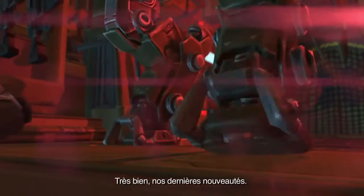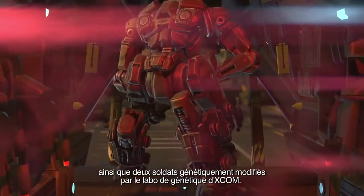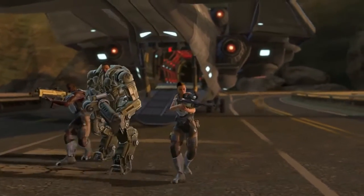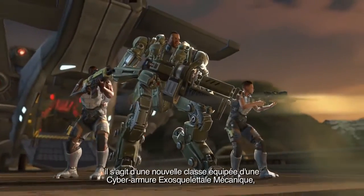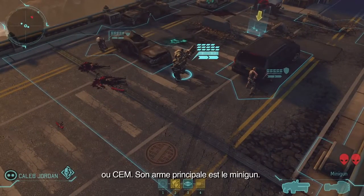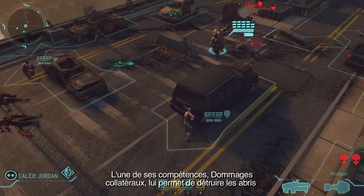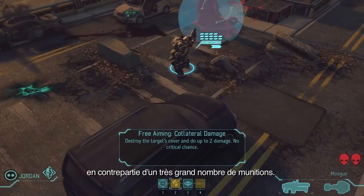Our latest advancements — so this is the Mechtrooper, as well as a pair of soldiers who have been genetically modified in XCOM's new genetics lab. He is a new soldier class. He gets to wear the Mechanized Exoskeletal Cyber Suit, or mech, and his main weapon is a minigun. These aliens are in cover, but our Mechtrooper can deal with that. He has an ability called Collateral Damage, and this lets him destroy cover at a very high ammo cost.